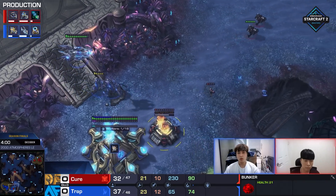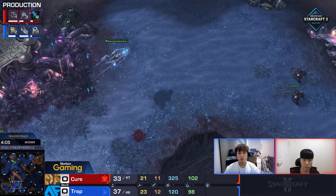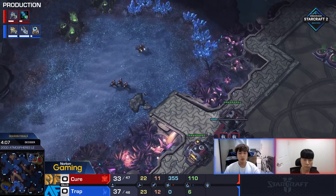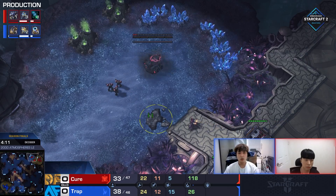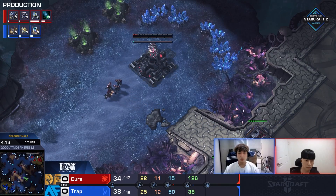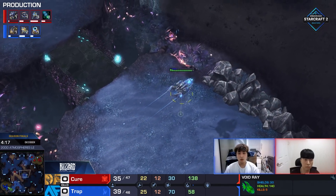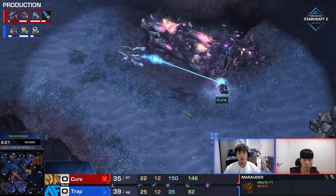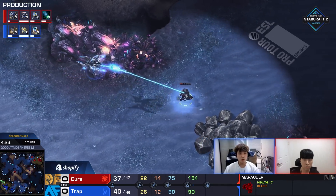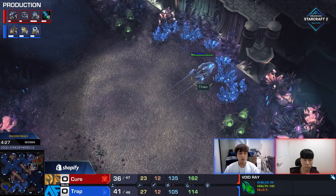I guess what he's feeling like in this kind of situation is: okay, I've done some damage to the probe count, but it's not really that crazy since the natural expansion hasn't even started yet. This is a pretty big commitment to make and he has the Tech Lab up. He's researching Stim now. The Void Ray is not going to find that barracks that's still out on the map, but it's just an awkward spot to be because you have the Marauders. And obviously, no matter how good they are, they're not cheap and they don't shoot up.